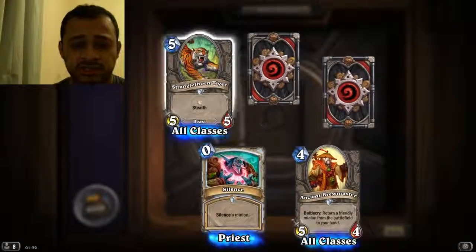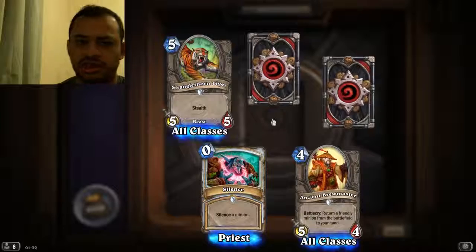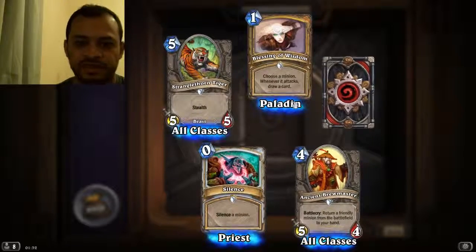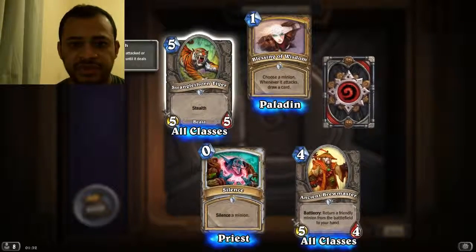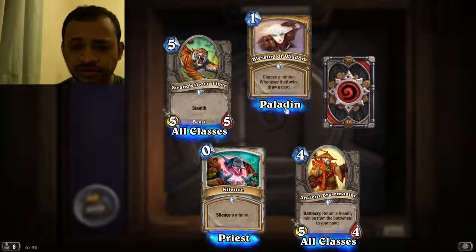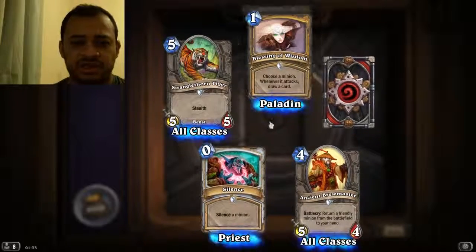Stonetusk Tiger — I got this card. It's all classes, it's a 5-5. It has stealth so it can't be attacked until it starts attacking, though some spells can still target it. Blessing of Wisdom — nice little card. Whenever it attacks you draw a card. So you throw it on like the Stonetusk Tiger, and every time it hits another minion it will generate another card for you. Sometimes people use it on enemy minions so whenever it attacks you get a card.